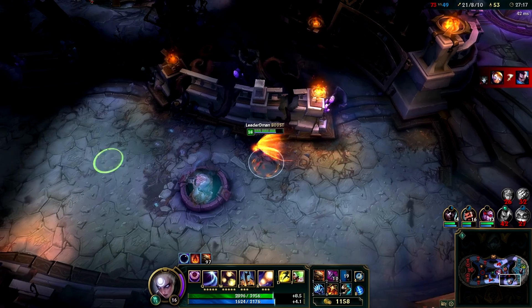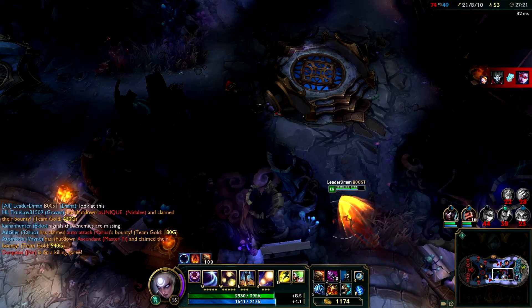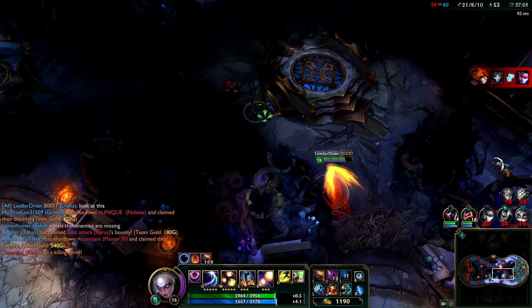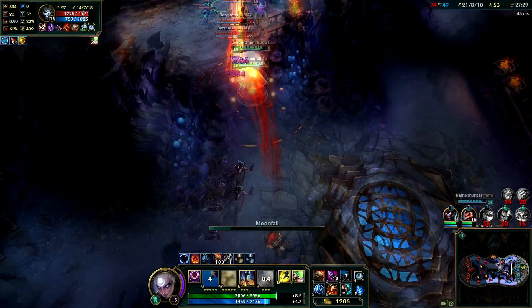Hi, this is FreePlayGamer, and I've discovered one of the most cool looking bugs in League of Legends. So I'm using the Infernal skin on Diana, and I was hit by Jhin Snare mid dash, mid ult, and it causes this animation.